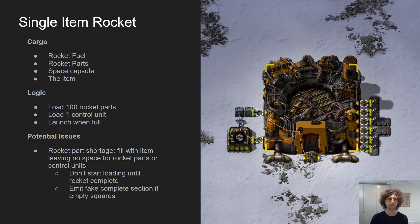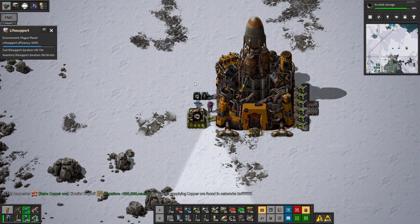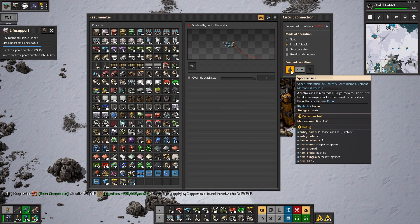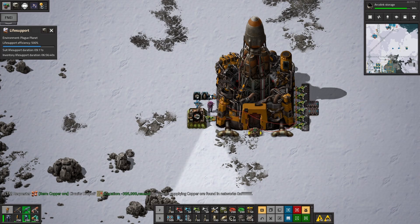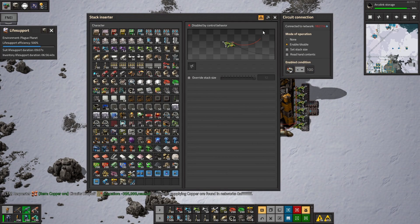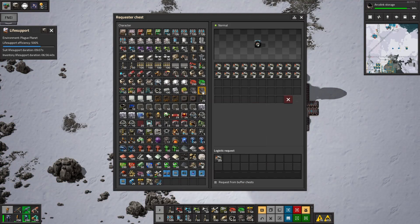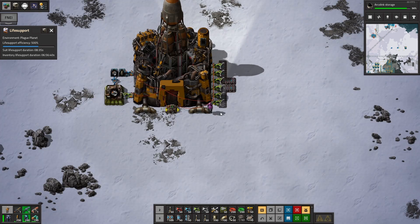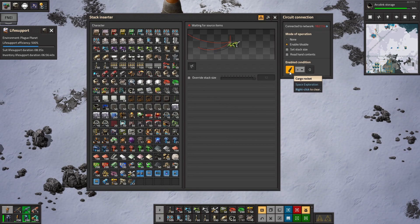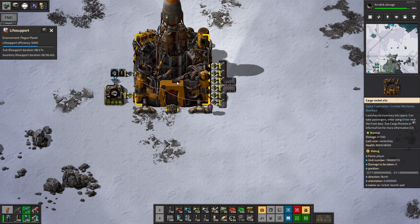On the left side we've set up our inserters with conditions to only be enabled when the rocket silo isn't full of the thing we need. There are the space capsules, and here we have our cargo rocket sections. We request packed rocket sections — in general you don't want to leave individual rocket parts in your logistics network as they take up too much space, so we always unpack and repack them when needed. On the right, our inserters are set to only run when our cargo rocket signal is present, meaning the rocket is built.